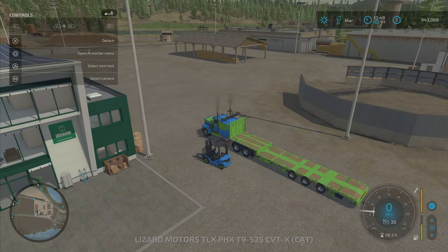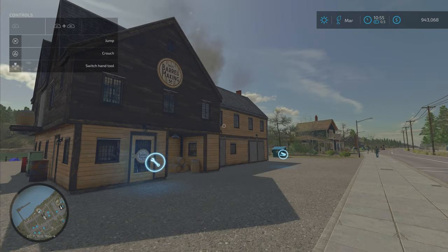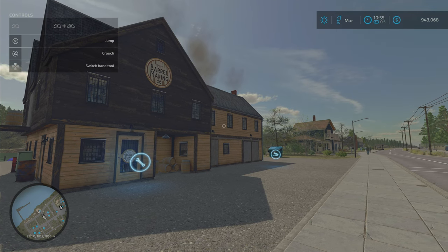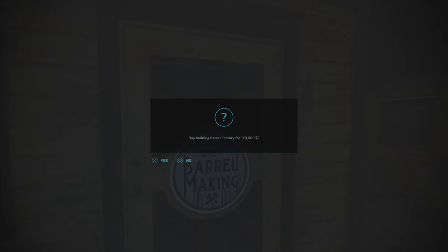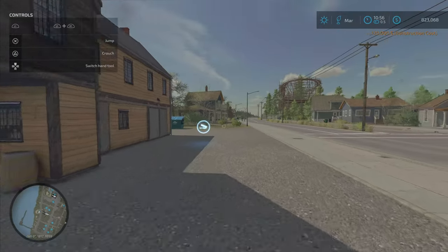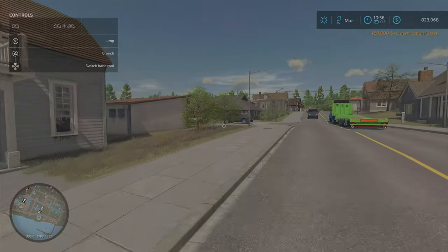The roller coaster right now is a super big priority, so let's go ahead and find out where those productions are with Big Jake. This is actually gonna be a really crazy episode. So we need to buy three factories — I just checked: the shingle factory, the barrel factory, and the furniture factory. Here is the barrel factory. Watch our money disappear — it's so rough.